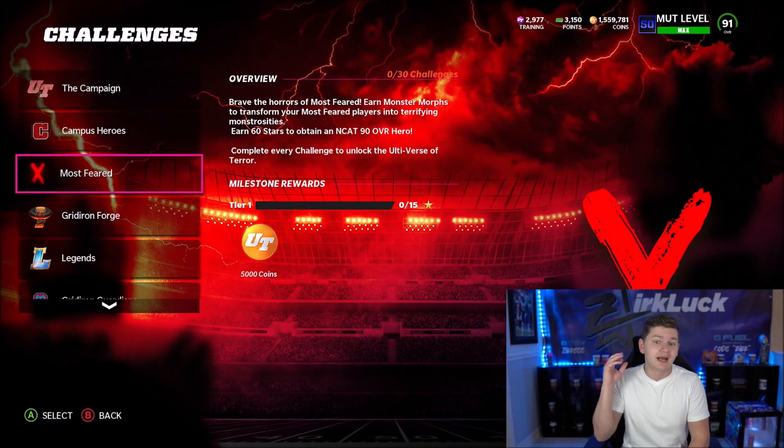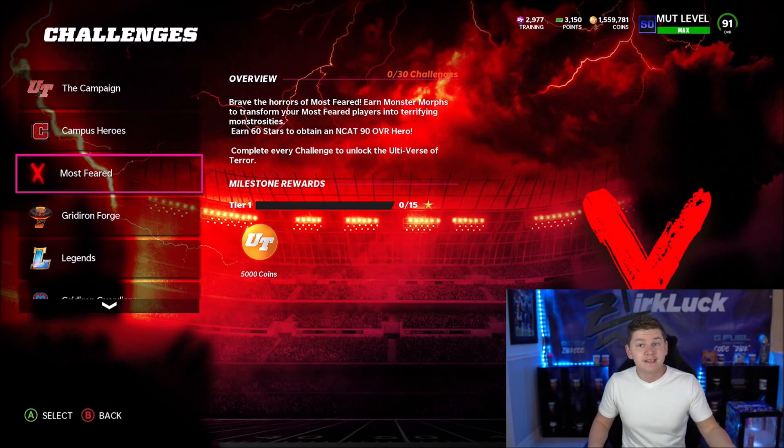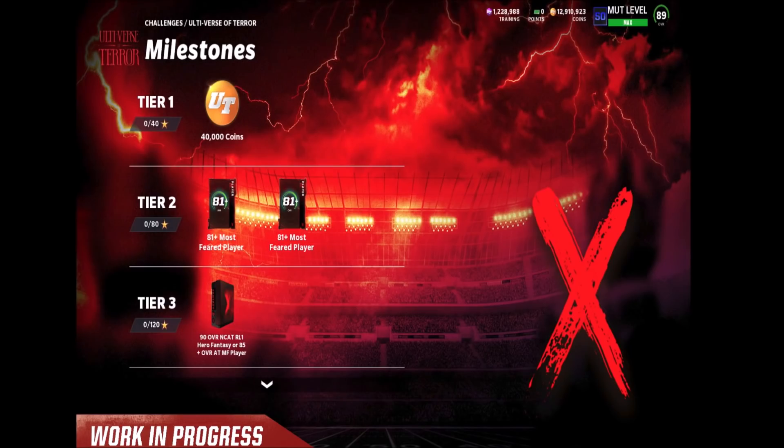Once you complete all the challenges, you unlock the Ultiverse of Terror, where there are a ton of free players you can potentially get. You get a fantasy pack for release one, release two, and release three. These are the milestone rewards: once you complete all the challenges you unlock the Ultiverse of Terror solos. At 40 stars in there you get 40k coins, which is a lot. At 80 stars you get two 81 pluses, and at 120 stars you get a 90 overall or 85-plus, which could end up being a 92 or even an LTD. You definitely want to make sure you get that done.